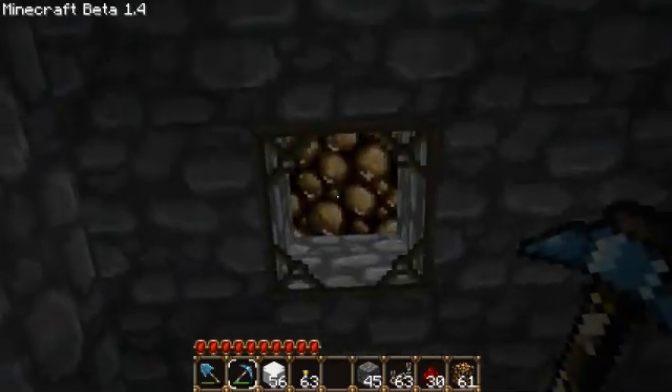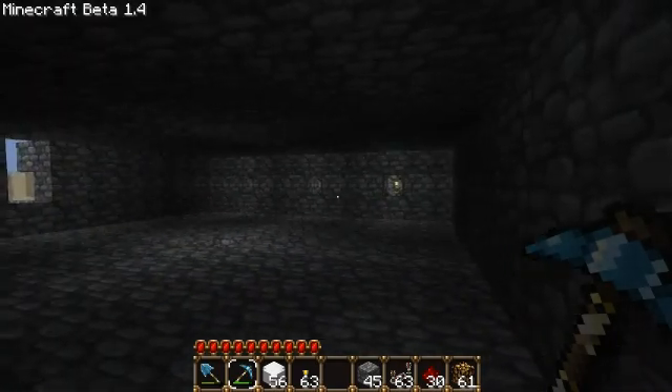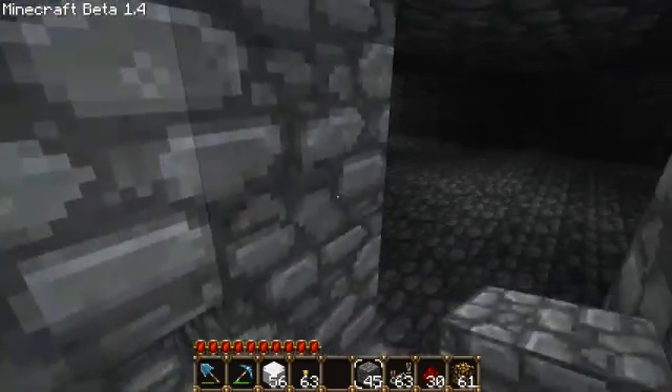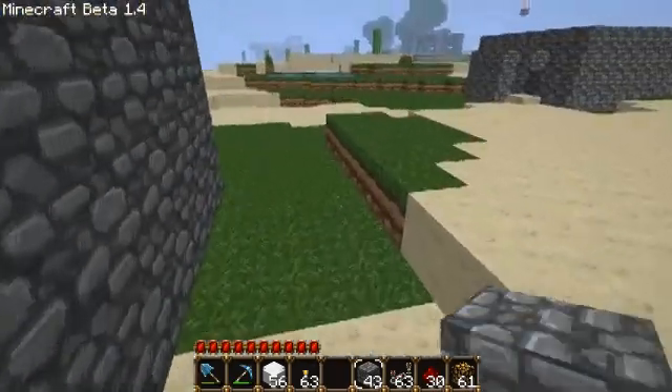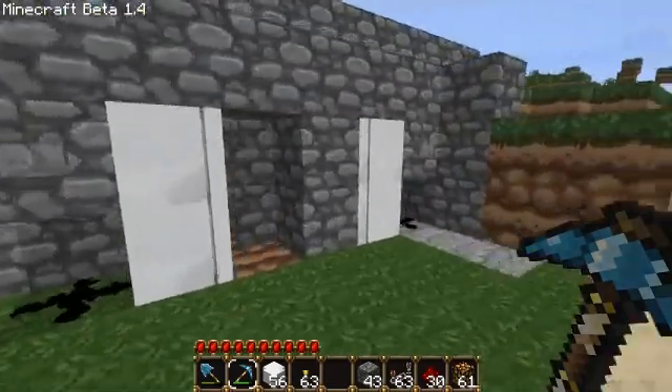The same thing here, where the glowstones are now visible through the glass in the ceiling. It's all very simple and easy to do. You can move up to 16 blocks with it, so if you need a lot of light in an area, it's fairly simple.